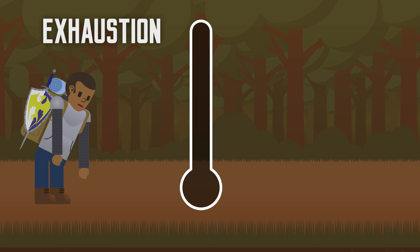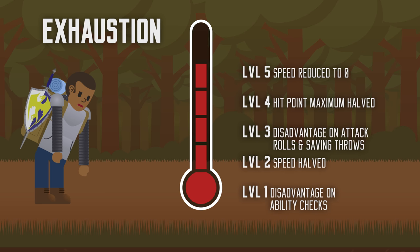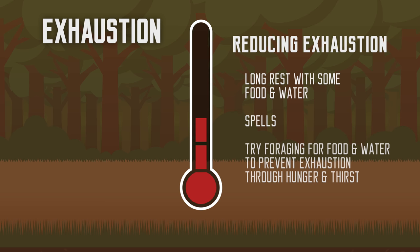Exhaustion greatly affects your character in-game. At level 1 exhaustion, you have disadvantage on all ability checks, and things get worse as you accumulate more exhaustion levels. At the 6th exhaustion level, your character dies. Getting rid of exhaustion is no simple matter — you need to finish a long rest with food and water to reduce your exhaustion level by 1. Even high-level magic such as greater restoration only restores exhaustion by 1 level. Luckily, you can forage for food and water when traveling at slow or normal pace.